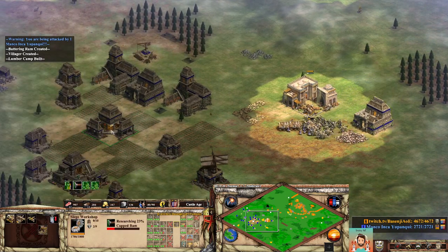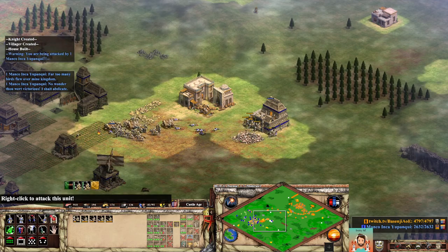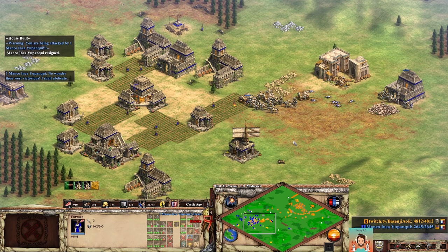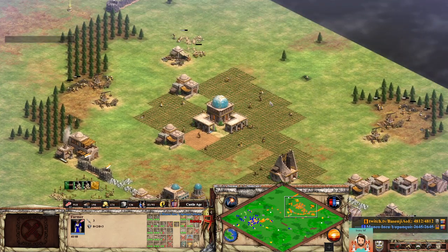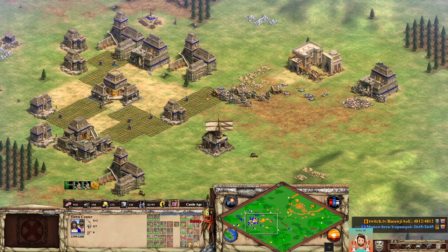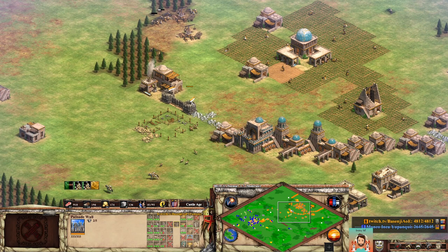Now he's got a lot of pikemen — I probably want to take a fight before he's got too many of them. Let's go for the town center there. I don't have to be paying attention to this. He resigns — it's over. So this was me beating the moderate AI. Notice how I didn't even get attacked. I didn't do anything fancy — I just sent two armies of archers forward and then two armies of knights basically. I've got a few rams which I was going to use to destroy his town center. The whole thing here is that I simply keep making villagers and military at all times.